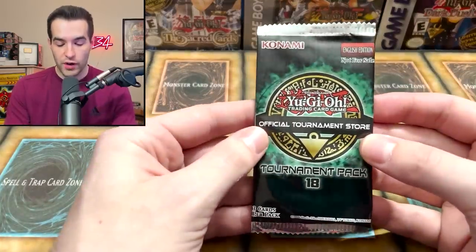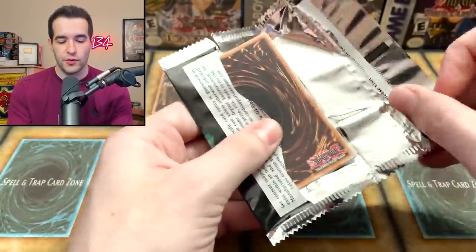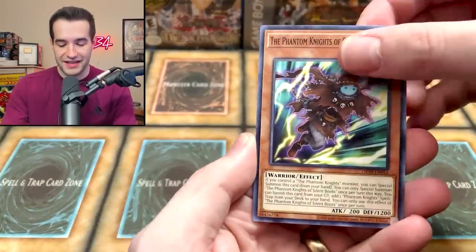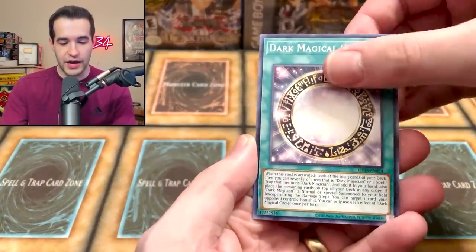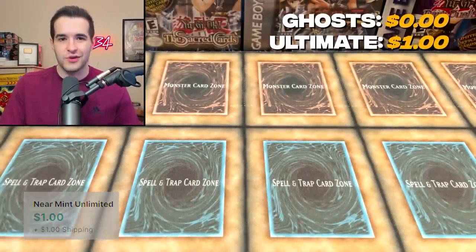The challenger Ultimate Rares — they think they can beat up on Ghost Rares. A lot of you guys think Ultimate Rare is better than Ghost Rare. I mean, you're wrong, but I'll prove it to you in this video. Destiny Hero Dasher — that's a good card, just got a Seeker Rare though. So the Super Rare is probably not worth as much, but still a nice printing of that card.